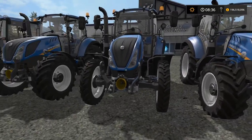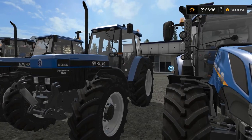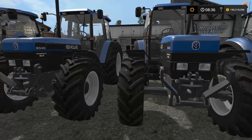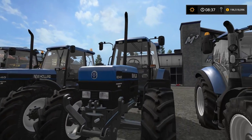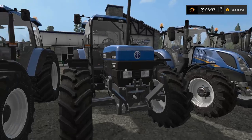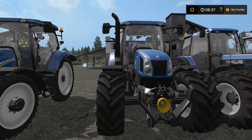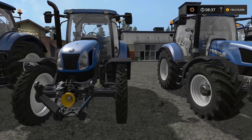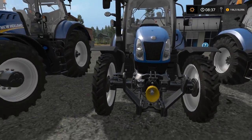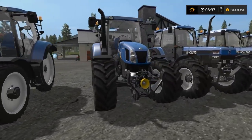This is how those three look from the front. Then we have the 8340 with standard and Y tires — that is all you can get, standard and Y tires. Of course you can get the front loader attacher on all of those. And this one is the T6 with standard tires, then the T6 with narrow tires.